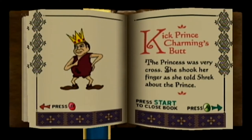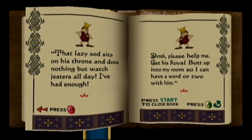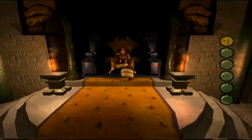The princess was very cross. She shook her finger as she told Shrek about the Prince: 'That lazy sod sits on his throne and does nothing but watch jesters all day. I've had enough. Shrek, please help me — get his royal butt up into my room so I can have a word or two with him.' So we need to run up to Prince Charming, knock him out, and then carry him all the way to the top of the castle.